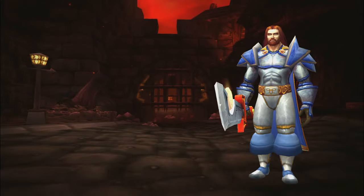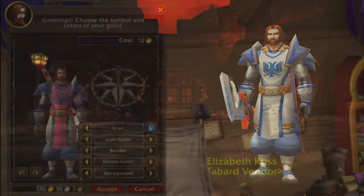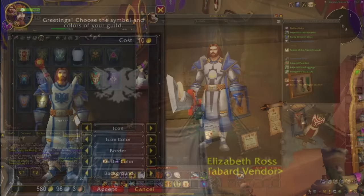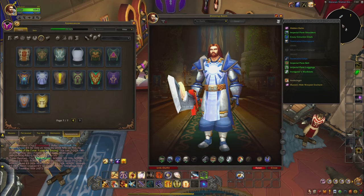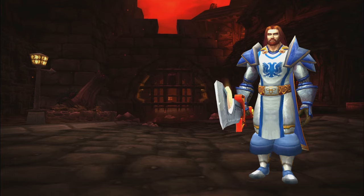With that, the only thing missing is the Tabard. And now I might have some bad news for you — the Tabard is a Guild Tabard. So unless you are the Guildmaster of your own guild, or you can convince your actual Guildmaster to change it, there sadly is no way to use it. The Argent Crusade Tabard or the Silver Covenant Tabard would be good alternatives, but the original one from Alexandros Morgraine is locked behind a Guild Tabard.